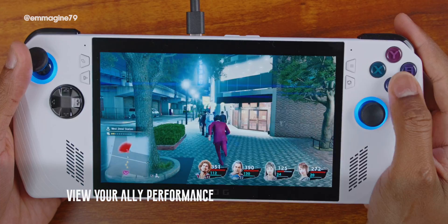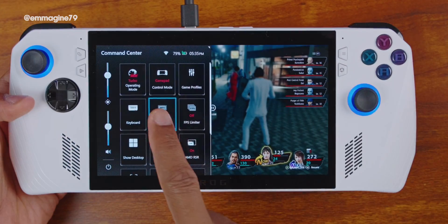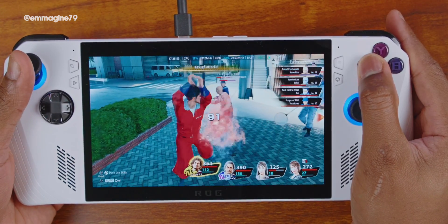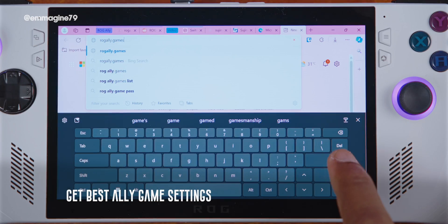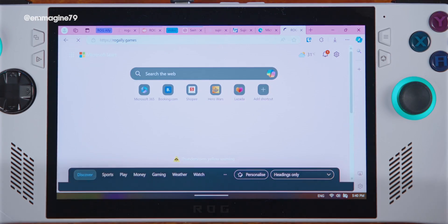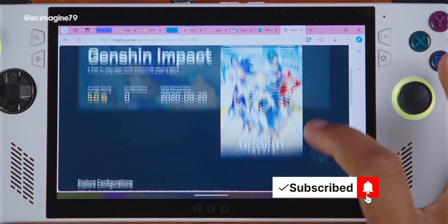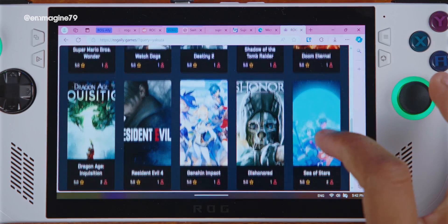View your Ally performance. Want to see how well your Ally is running in games? Click the Command Center button, enable real-time monitor, and you can see how well your Ally is performing while you game, with several display options depending on your taste. And if you need to adjust your settings for better performance, head to ROGally.games to see user-shared settings. You can search for your favorite games, including settings for emulated games as well.